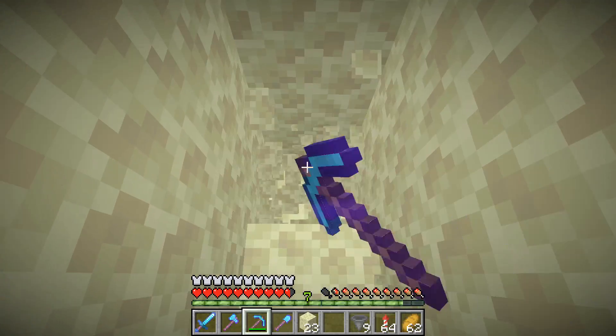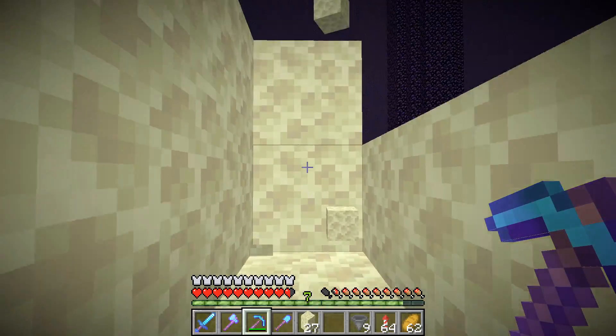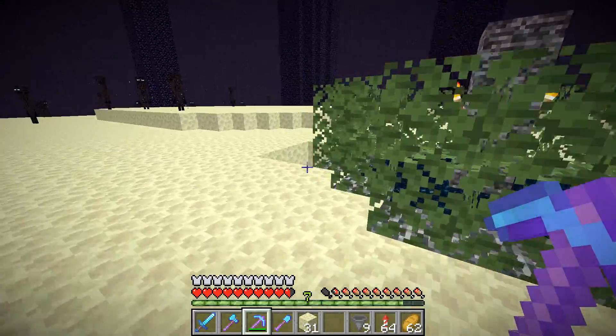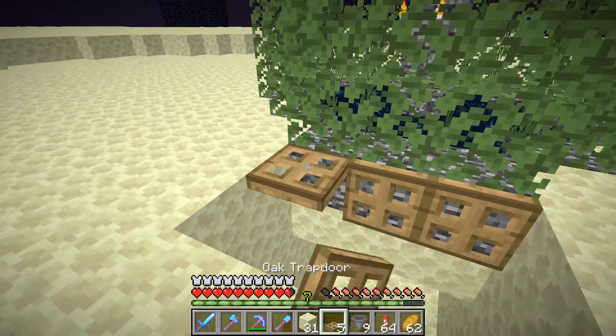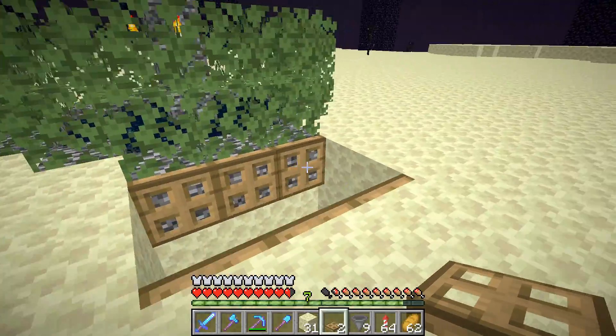Then dig yourself a set of stairs all the way up to the surface — as you can see, I am out and free. Next, come back to your little area where you dug the pit, grab your trap doors, and place six of them down in this pattern — three on each side.